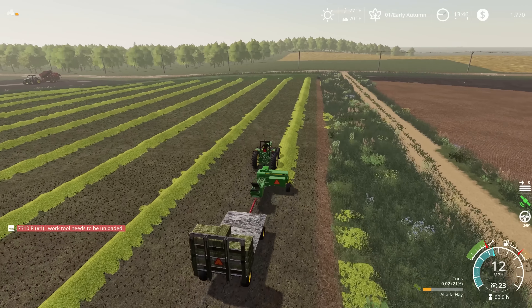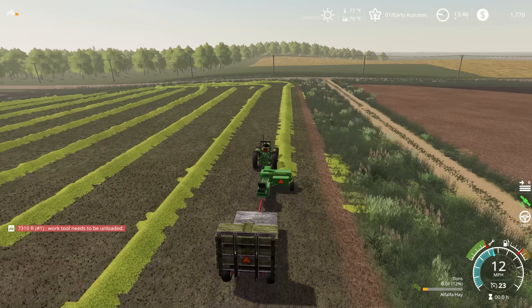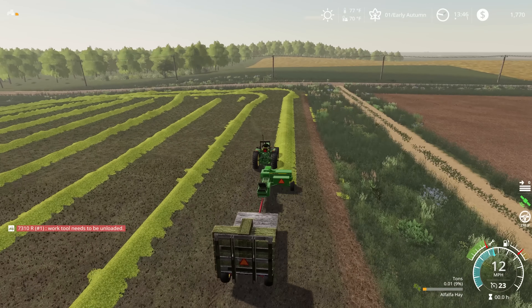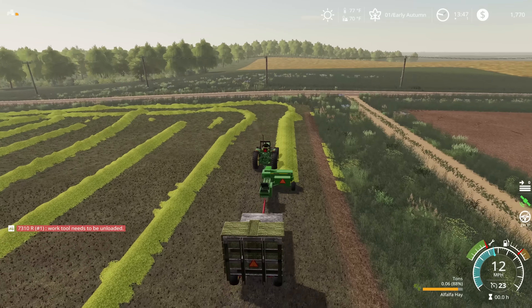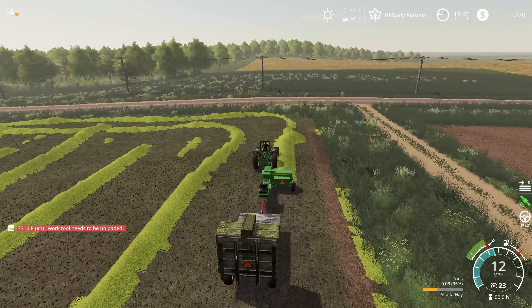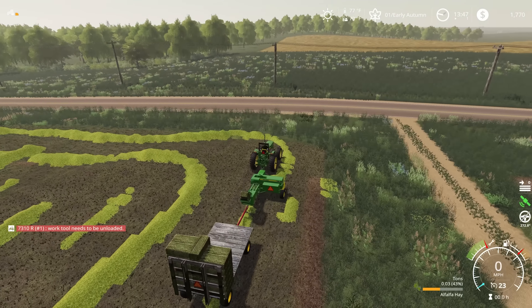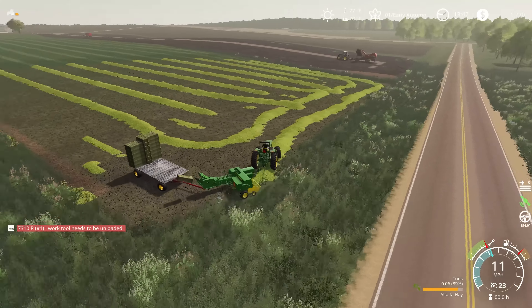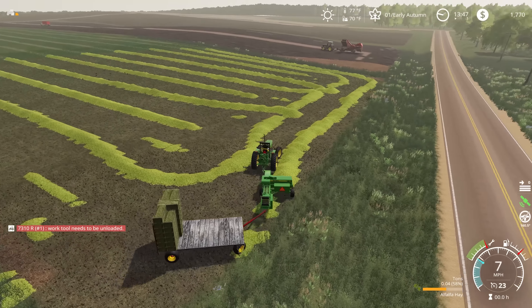They are small bales, so we're going to have an absolute ton of them, but the good news with small bales is that we're going to be able to move them around by hand. I'll be able to just stand up here on this trailer and grab a couple and toss them into the back of the feed wagon, and at least to start with, get some feed made that way. We might have to pick up a bale fork for the front loader at some point.